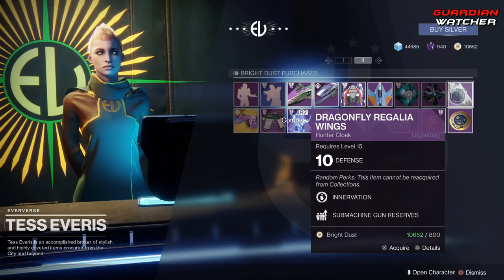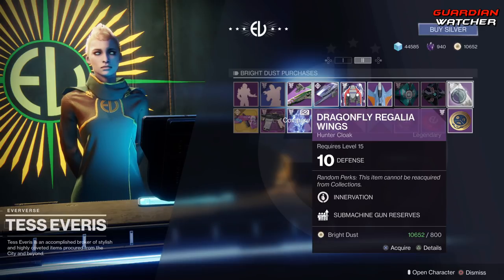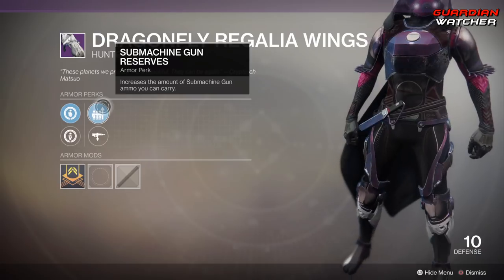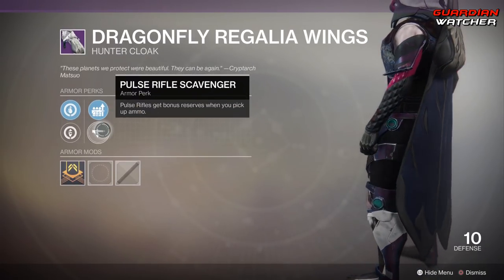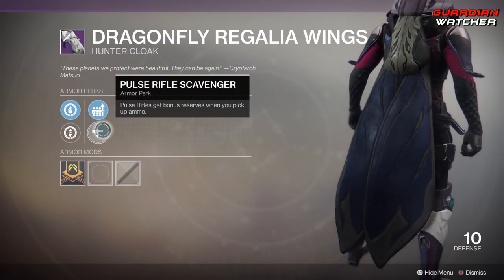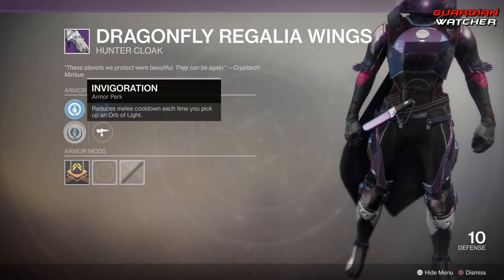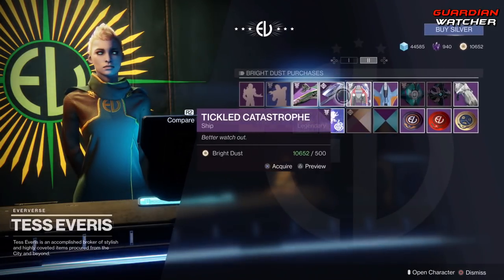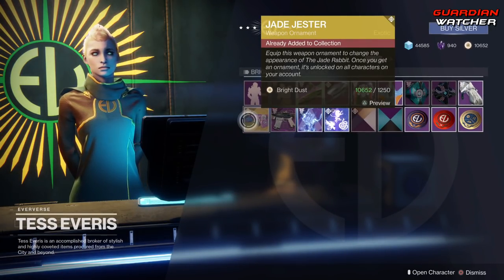The wonderful armor of the week is your class armor. This is the Dragonfly Regalia Wings for the Hunter. This actually comes with Submachine Gun Reserves, as well as Pulse Rifle Scavenger, Innervation, and Invigoration — I apologize, still getting used to the new system. As for our wonderful ornaments, we have the Jade Jester for the Jade Rabbit.